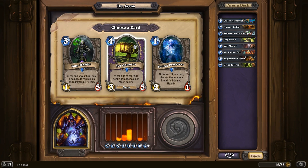Interesting — at the end of your turn, deal 2 damage to a non-mech minion. And then it's 3-5. It's just one less attack than a regular 4-drop would have. Let's go with that.